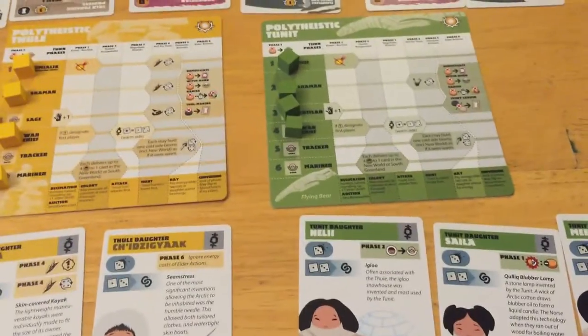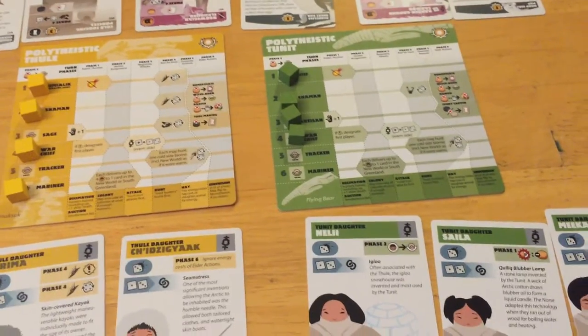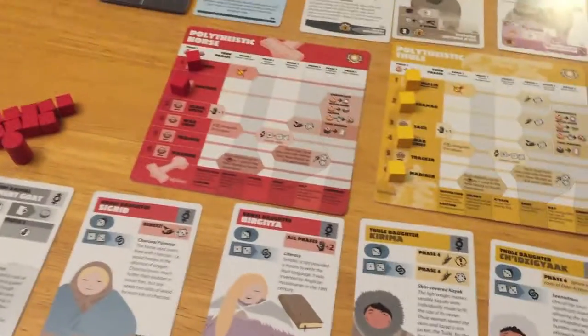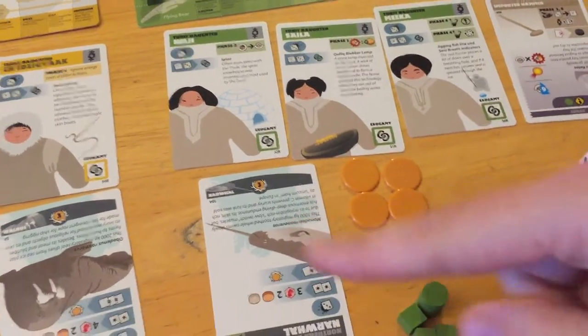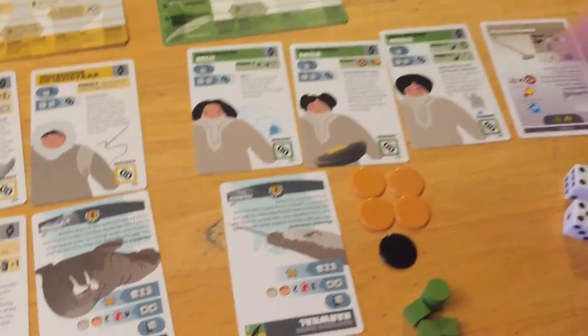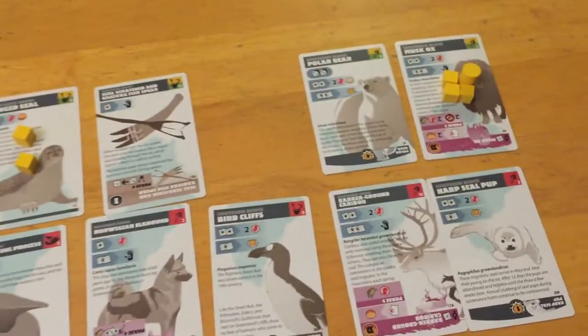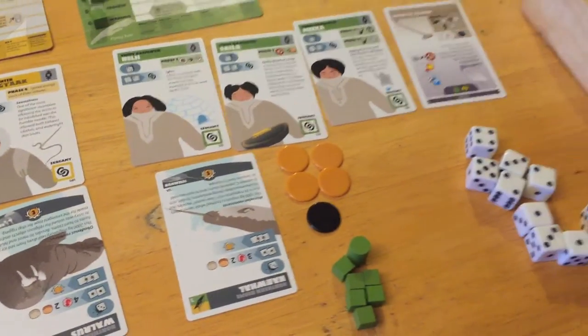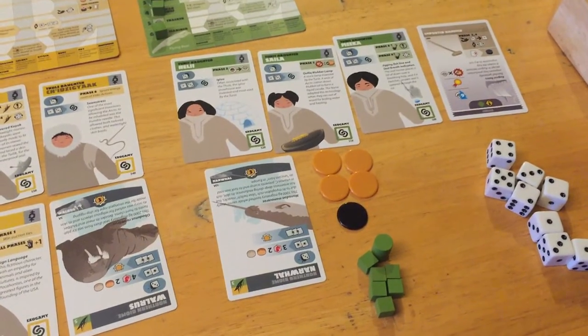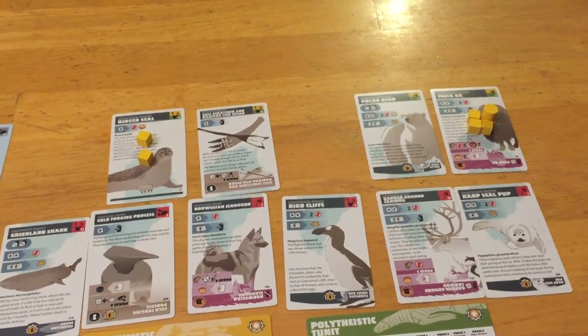Green is next. Green can promote for free and will do that — they also want their mariner, and it's free with their special ability. Green should have thought about raiding since they had a warchief. The downside of going first is you declare your intent and opponents get to respond. There's value in taking the initiative but also much more value in responding. So what is green going to do?